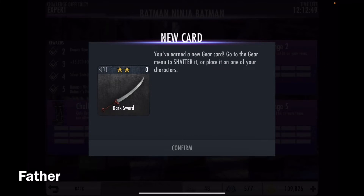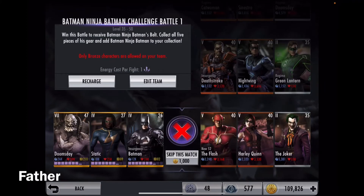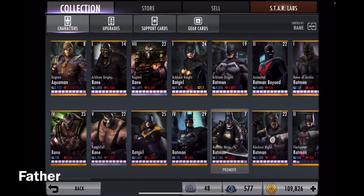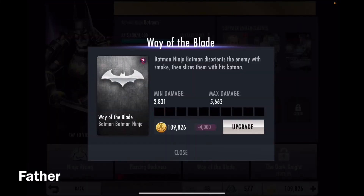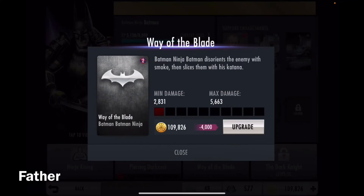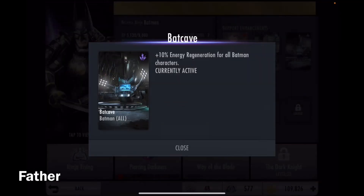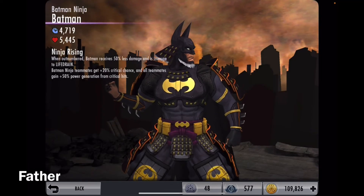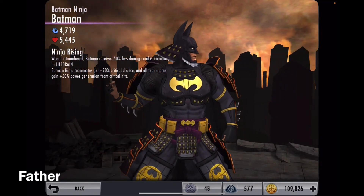And there — I got him a second time. Batman Ninja Batman, and he's rank one. I will definitely not be doing the nightmare difficulty — it will literally be a nightmare for me. But there, I have him at rank elite two, rank one. So very nice. Also his first special, second special, his super move, his ability, his damage, health, critical chance, critical damage, his supports — it's the same supports for all the Batmans. There he is — he looks very cool. I like this design for Batman. Very badass.